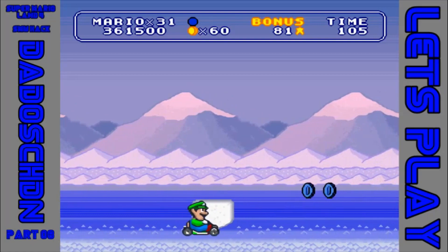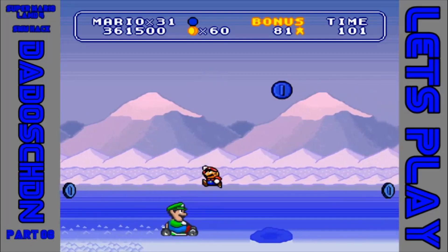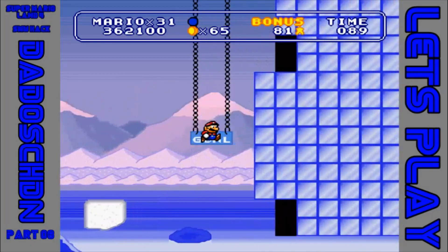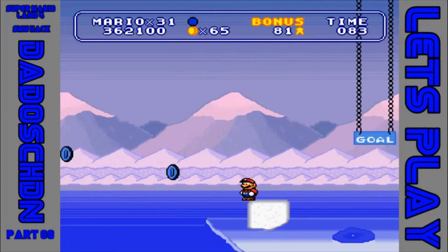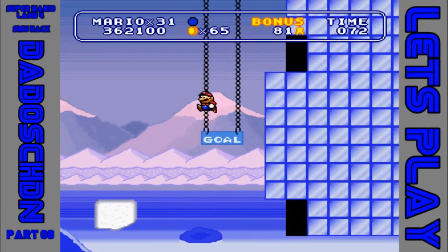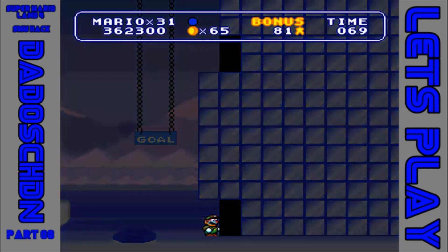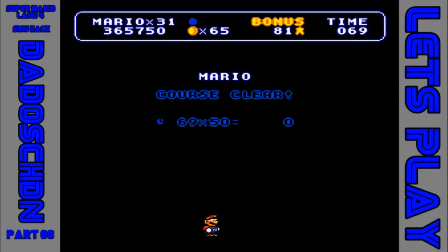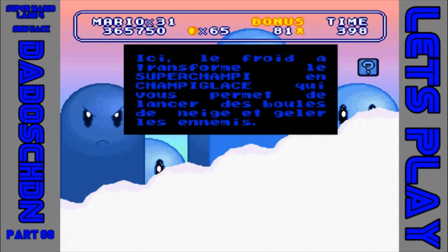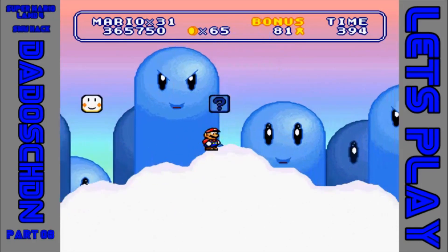Da bleiben wir auch verdammt hängen. Er fällt wirklich ins Loch. Jetzt haben wir einen Cheep Cheep getroffen – dann gehen wir unten durch. Wo könnte jetzt da ein Secret Exit sein? Gehen wir mal ins nächste Level, das mit dem Secret Exit ist ein anderes Mal – ich kann mir nicht erklären, wo das sein könnte. Die Infoboxen sind auf Französisch, also bringt es mir nichts.